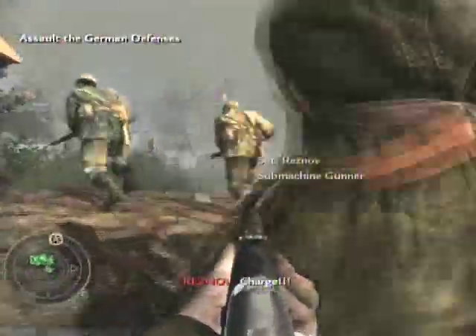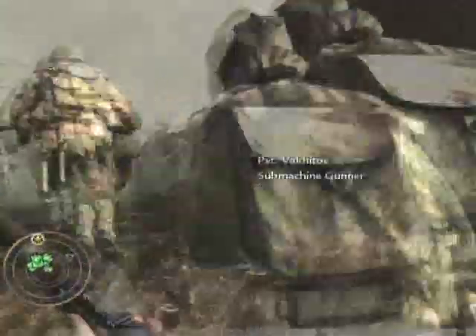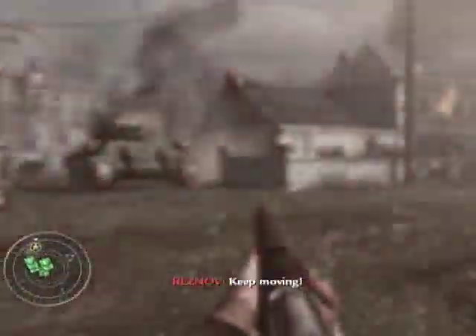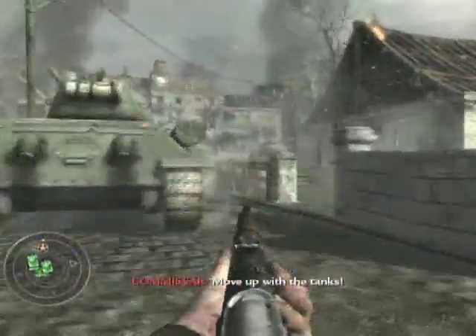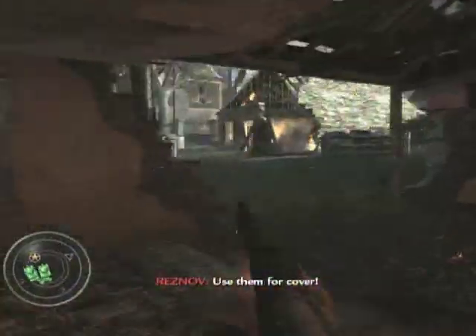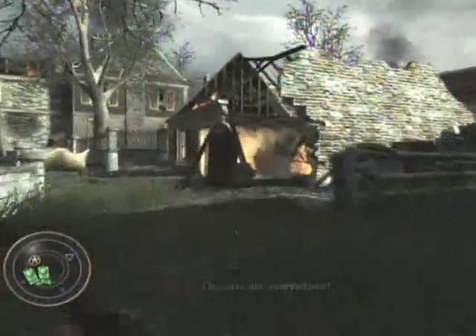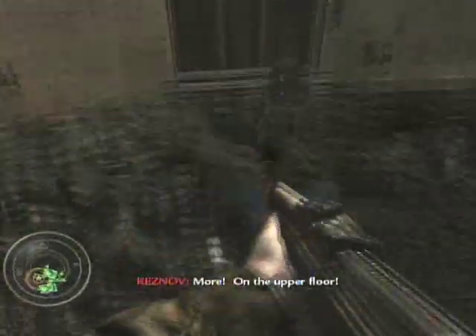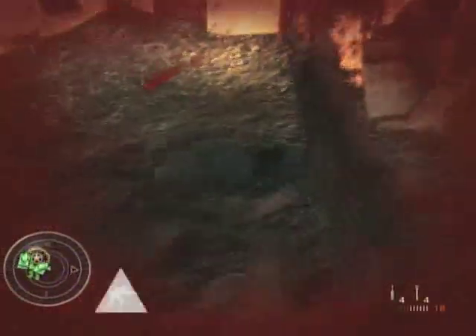You start off with all your guys here attacking. The right side is way, way easier than going on the left side — there's just a lot more cover. Move off to the left here, and one thing about moving off to the left is that a guy will spawn in this little building if you move left first. If you don't, he doesn't spawn there, so just be ready for him.